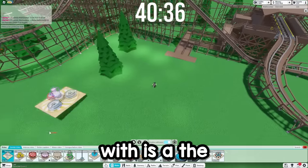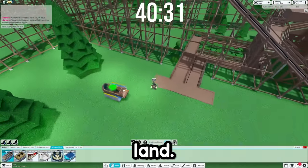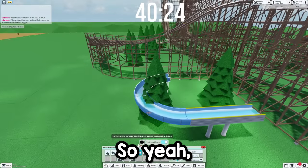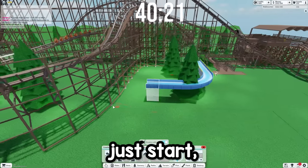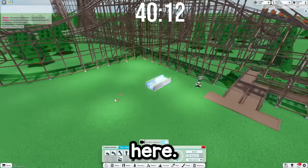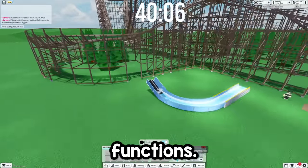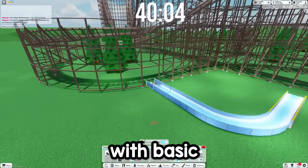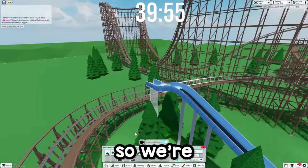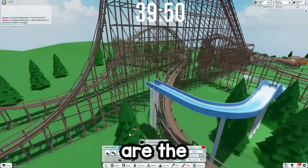So the next ride we're going to build is the log ride, and I actually think this will be a really cool little fit into this land. What sucks about the log ride in this game is the way that this ride functions — you pretty much have to build it with basic editor. We're just going to have it go around here, go right around and above the wooden coaster.